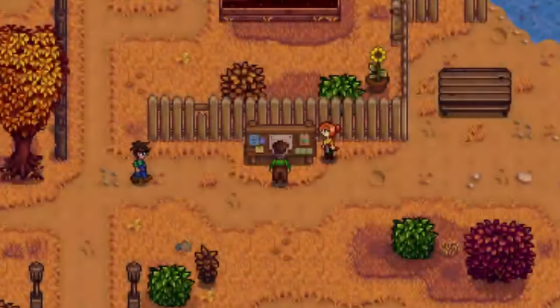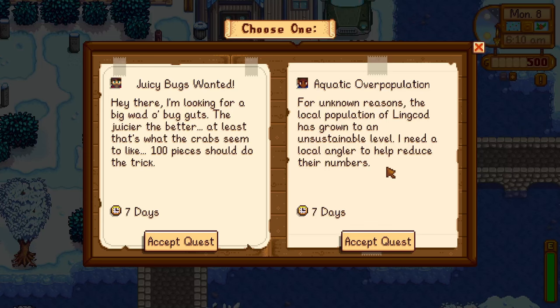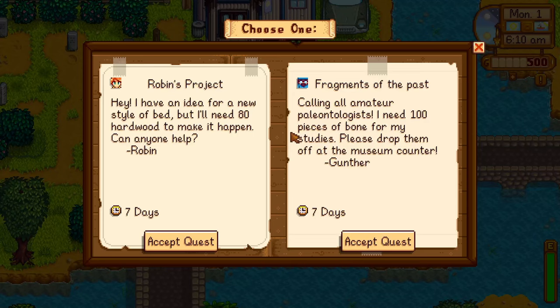The Special Orders Board is unlocked Fall 2nd Year 1 when you walk into town. This board is similar to the Help Wanted Requests where NPCs can request items or tasks from you, but these requests have a longer time frame to complete them and come with bigger rewards.